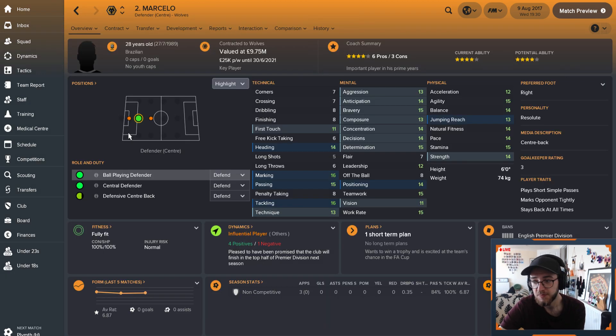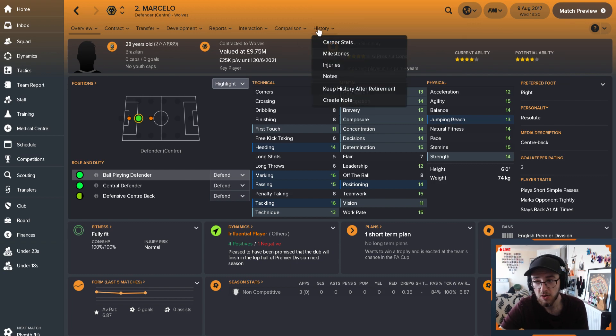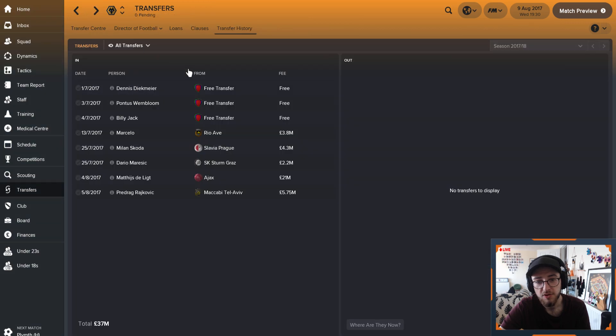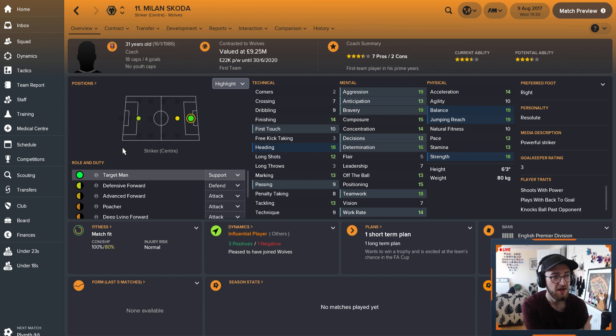Moving on to the players we have signed and spent money on. We have got defender Marcelo. He's 28 years old, Brazilian, now worth nearly 10 million. He's going to be probably one of our main centre-backs this season, and he only cost us 3.8 million from Rio in Portugal - very, very good player. Milan Skoda from Slavia Prague - I've been looking online at a few recommendations for a striker and this guy keeps cropping up because he's a fantastic target man. He's got decent finishing, fantastic heading, jumping, balance, strength, teamwork, aggression, bravery, determination - he's got it all. He is our target man and I'm hoping he can do a job for us this season up front.